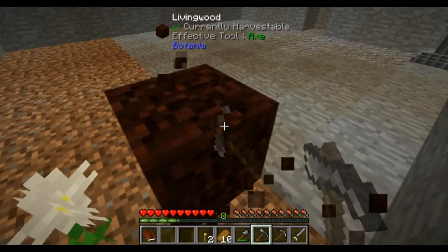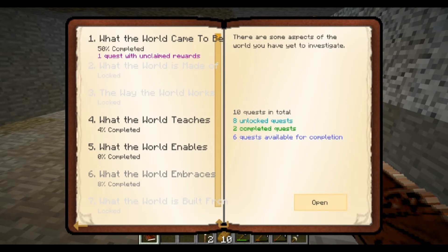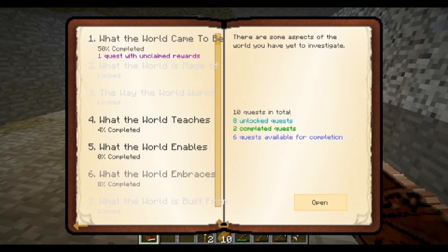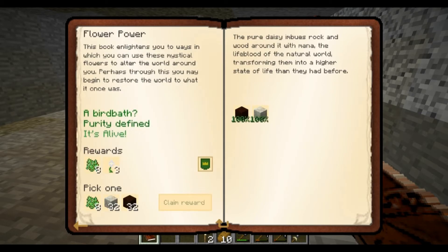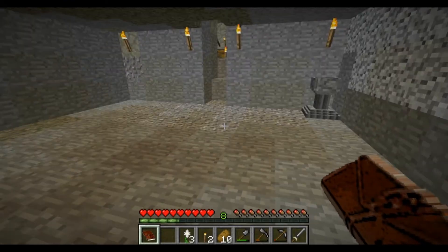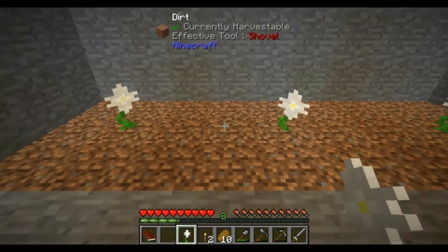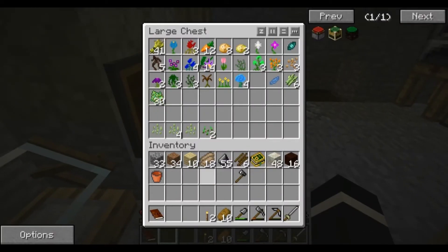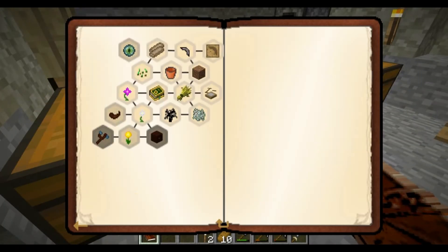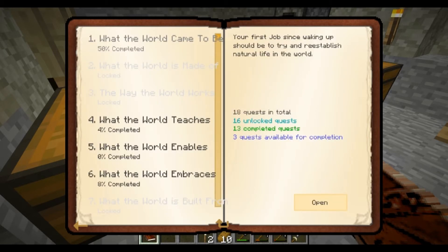We have all the wood we need. Look at that - three daisies right there. So if we ever need to change anything, we have an extra one. So we're going to throw that in there. There we go, we're making some progress.